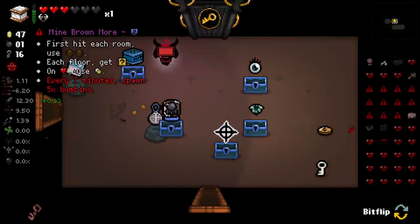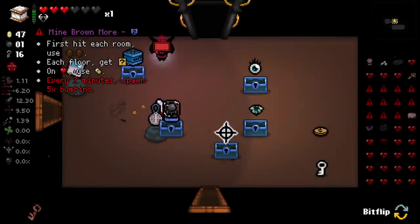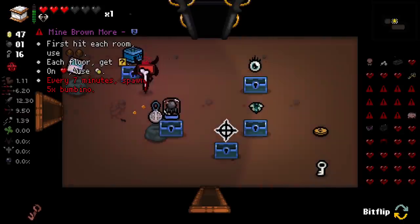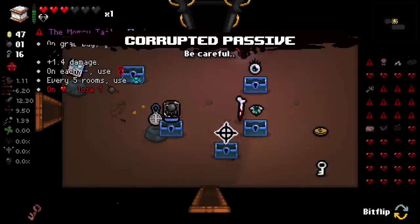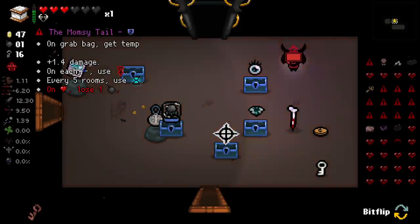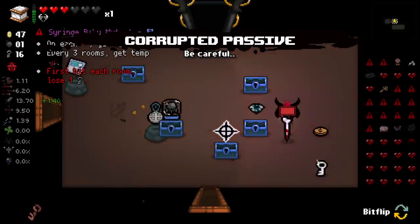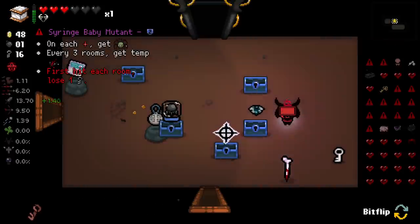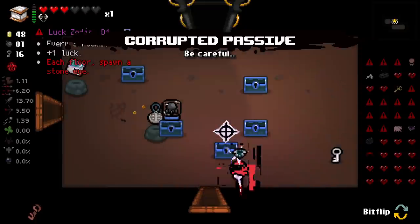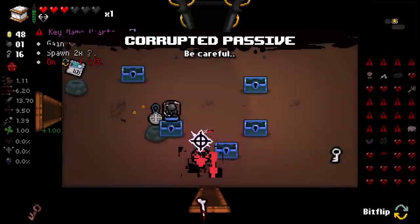On Grab Bag, get Temporary Demon's Tail, extra damage. On each challenge room, get Brimstone every five rooms. That sounds awful but I'll take it. On each Devil Deal, again, Quad Shot, every three rooms get a Temporary - yeah we'll take that too. Don't know what the negative was, wasn't looking. Every three rooms use D1, extra luck - awesome. On Flip again, one heart, lose one Heart Container, get one Broken Heart - hell no.